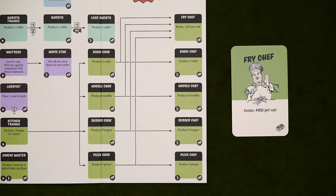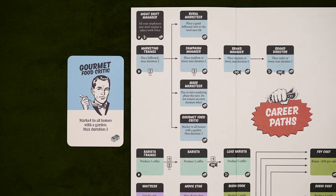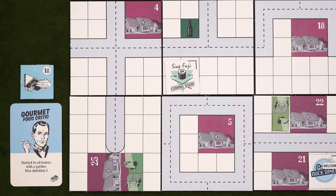Next up, we've got a batch of new employees that do all kinds of things. Starting with the fry chefs — these train up from any cook, but now instead of making food, for every house you sell to, you'll gain an extra $10 per fry chef. This doesn't affect the unit price or anything like that; it's just a fixed amount that you add on after the sale. Now if fries are too low-brow for you, first off, get over yourself — fries are delicious. Second, you might want the gourmet food critic. This marketeer gets trained up from a marketing trainee and places guidebook marketing tiles near the map.